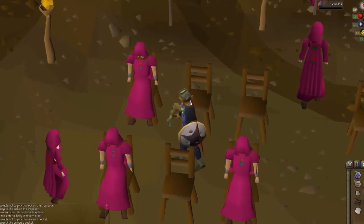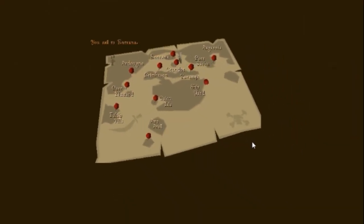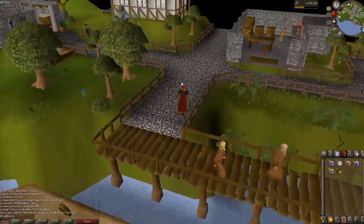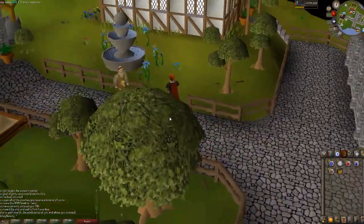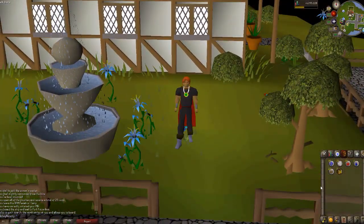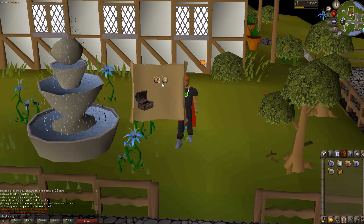So here I am picking pockets, getting clues, going to Entrana with nothing on. And here are the first seven of the easy clue scroll boxes that I have. I'm just going to run over here and stand on this flower and then we're going to open them and see what happens.